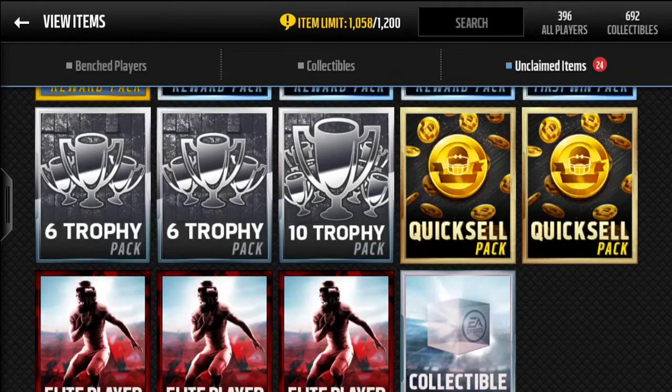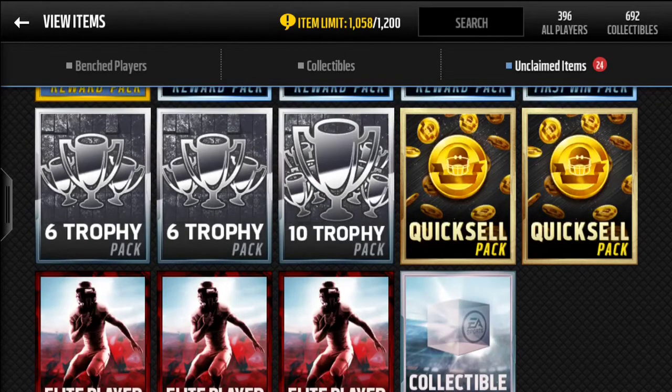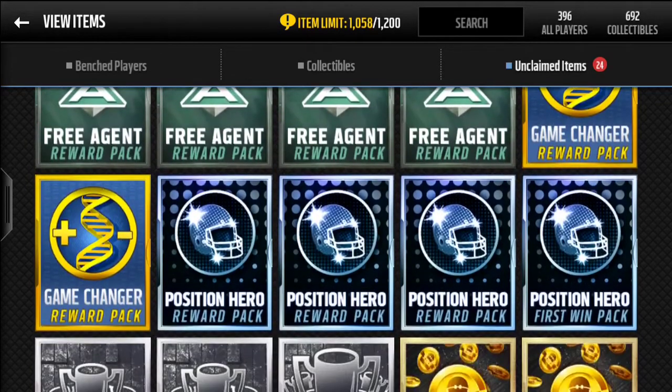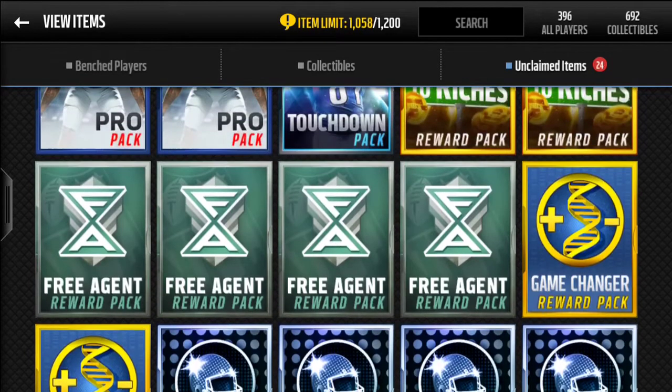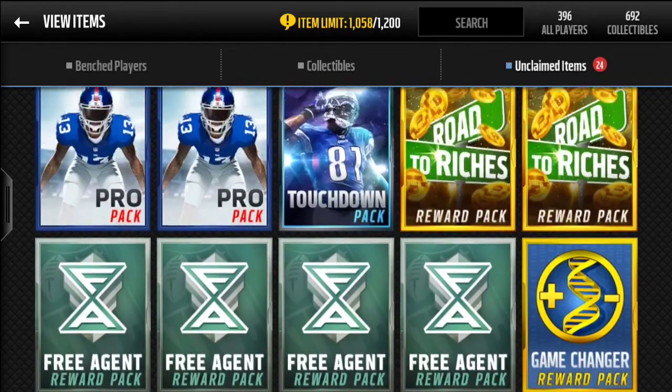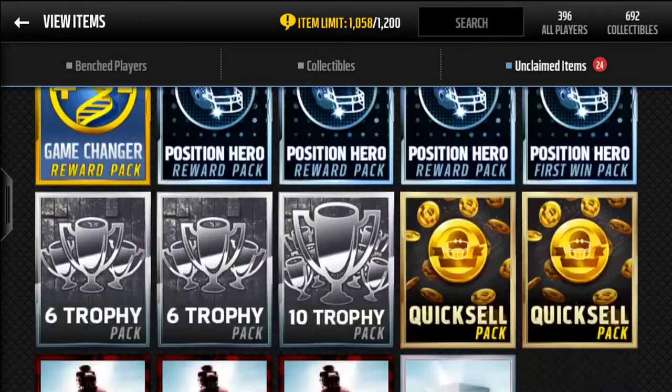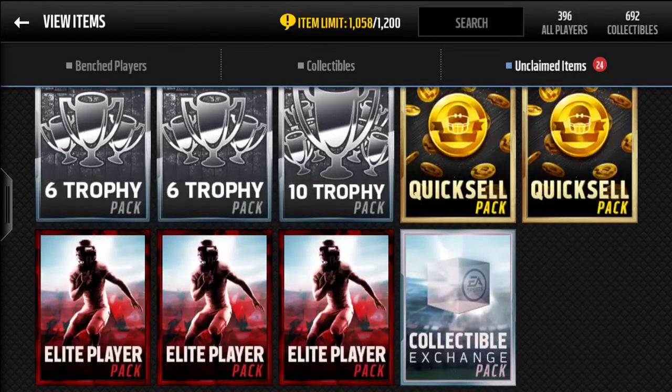We also have two regular quick sell packs, a 10 trophy pack, six trophy packs, four positional hero reward packs, two game changer reward packs, four free agent packs, two road to the riches packs, a touchdown pack, and two pro packs. Let's get started with the collectible pack.